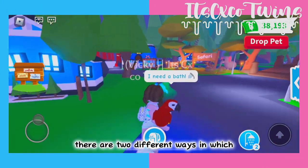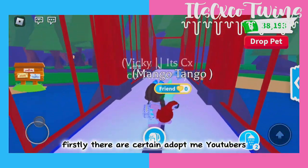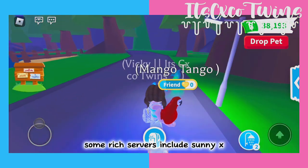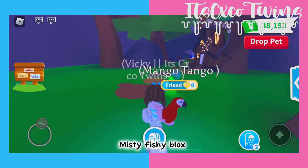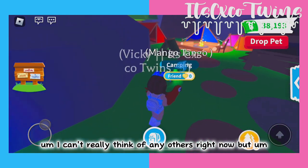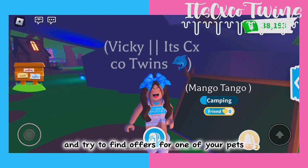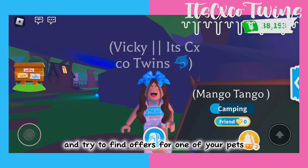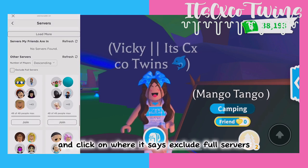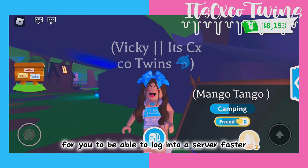There are two different ways in which you can go into rich servers. Firstly, there are certain Adopt Me YouTubers that have links to their servers on the Roblox group. Some rich servers include Sunny X Misty and Fishy Blox. You can go into these trading servers and try to find offers for one of your pets. The second option is to go into Adopt Me's server list and click on where it says 'exclude full servers' to be able to log into a server faster.